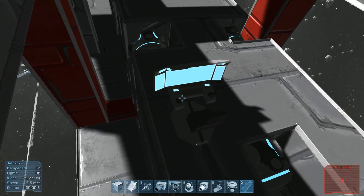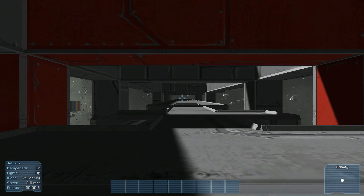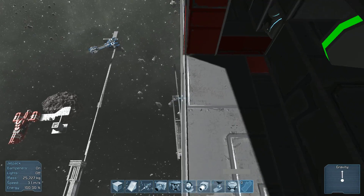Hello Space Engineers, this is my gravity missile. I'll show you how to work it. You just turn it on, and it's armed now.